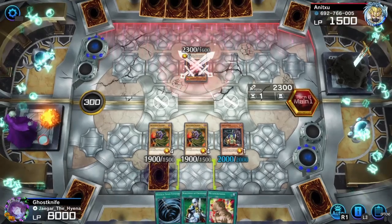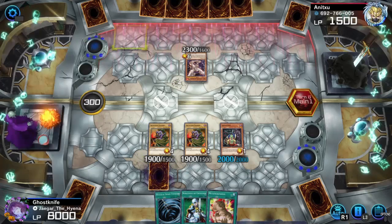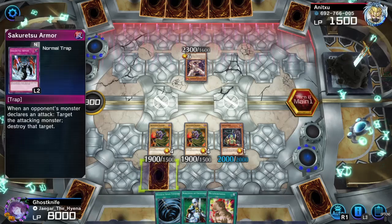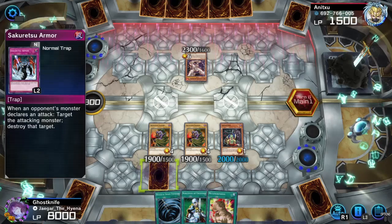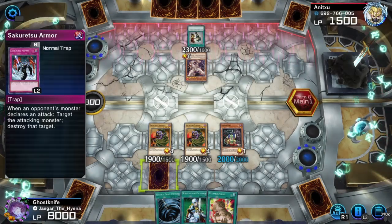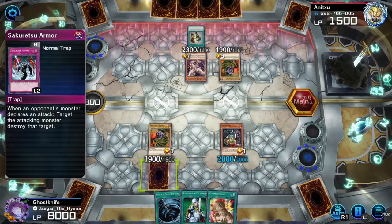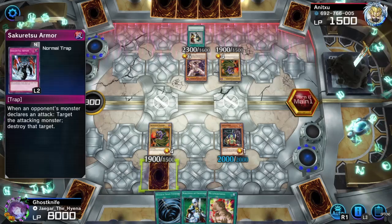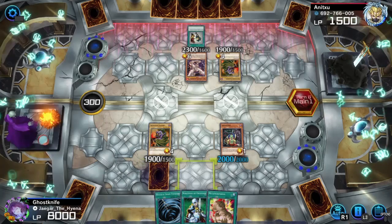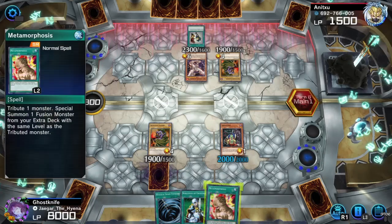We're 100% going for Horus here, right? You've already gotten rid of one — no, that was Breaker. You better have MST. Show me MST. Snatch Steal? We're stealing Archfiend Soldier. I guess they want the free 2000 on Goblin King. I still win thanks to Metamorphosis. I originally wasn't going to run Thousand Eyes Restrict because it's not a Fiend, but I figured I probably should have it just in case of Horus.